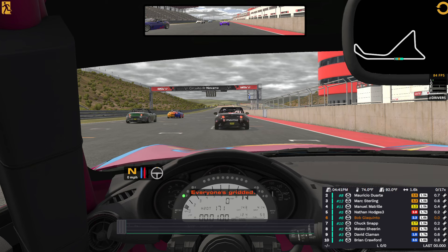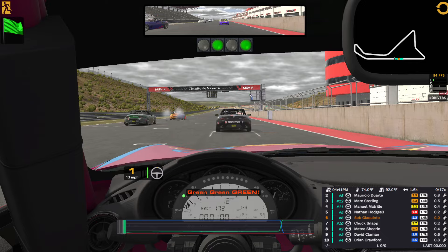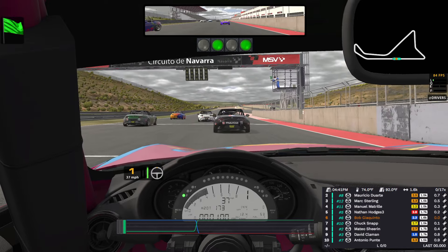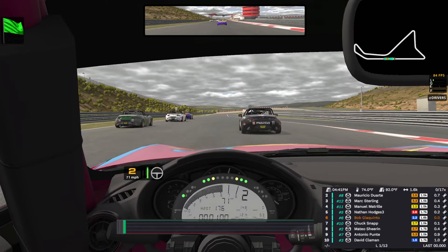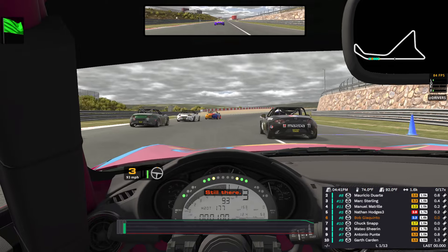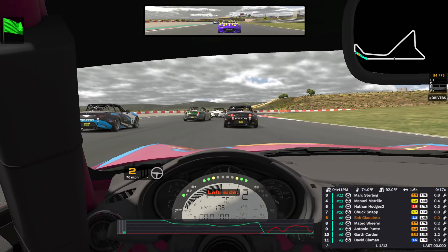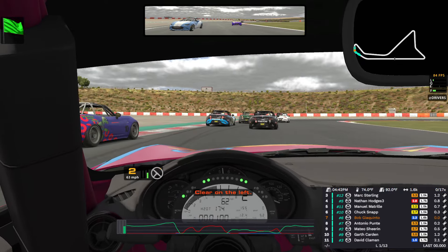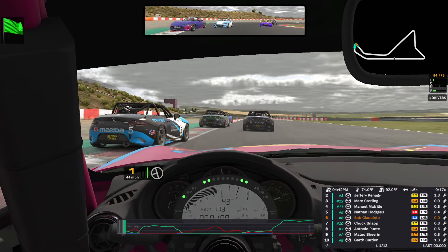Everyone's gridded. 13 laps. Green, green, green — and we're rolling. Turns two and three are going to be a bear, just like they were in the production car challenge race. Turn one, flat out, nice and easy. Clear on the left. Car on your left. Clear on the left.